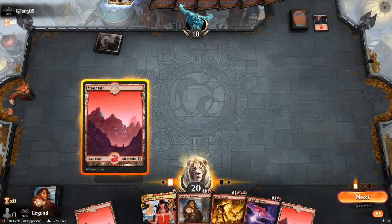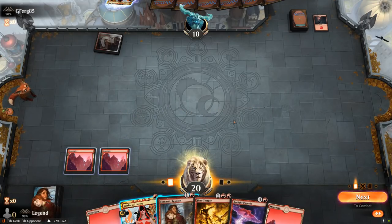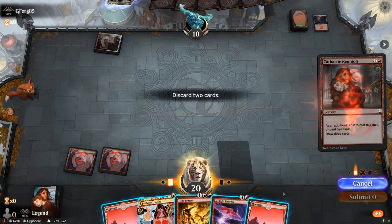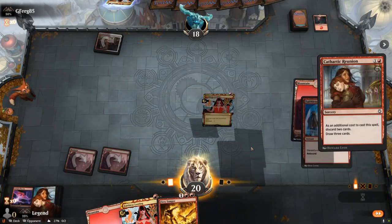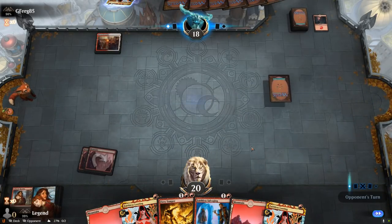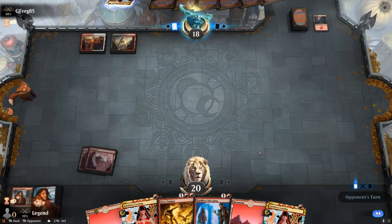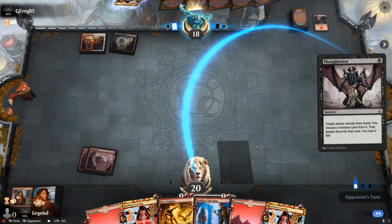On turn 2, I could Looting discarding Fiery Temper, but if I can save that to get back Arclight Phoenix, better. So I think I'll just Reunion, discarding lands and Phoenix, and then next turn with another 1 mana spell I could get back Phoenix and cast a Fiery Temper as well. Thoughtseize is going to have a look — that could mess with our plans of getting back an Arclight Phoenix.